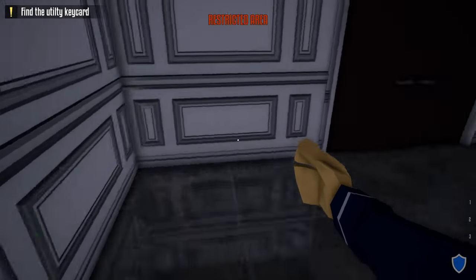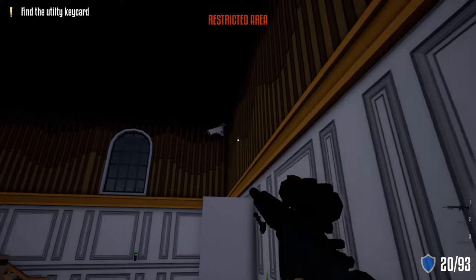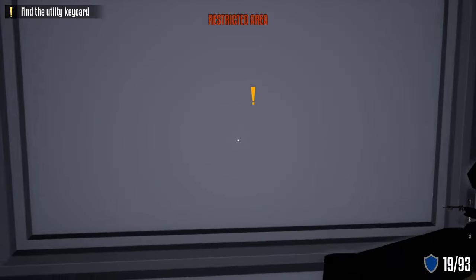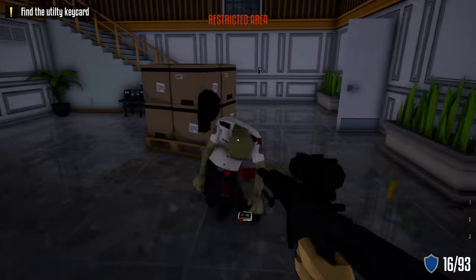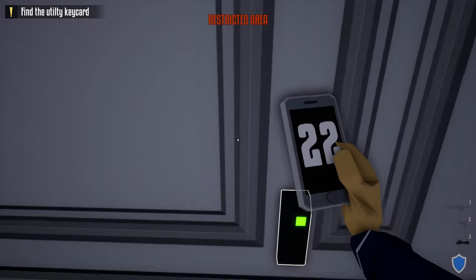Head over to the other door and unlock it with your lock pick. After unlocking it, open up the door, hang a left, open up the middle door, take out this camera, wait for the guard to pass by, take out the other camera, and take out the guard. Grab his phone and do the check-in.